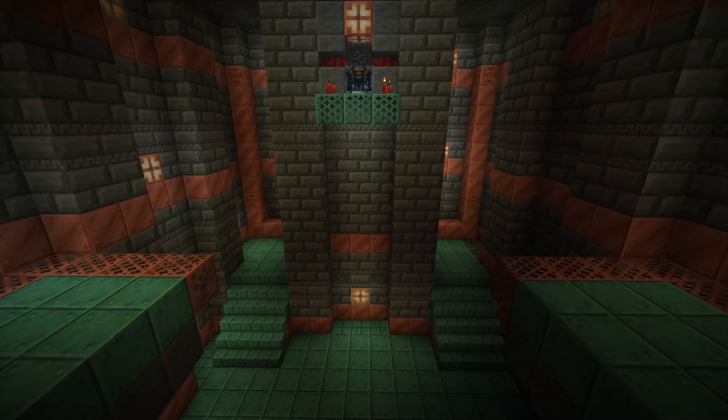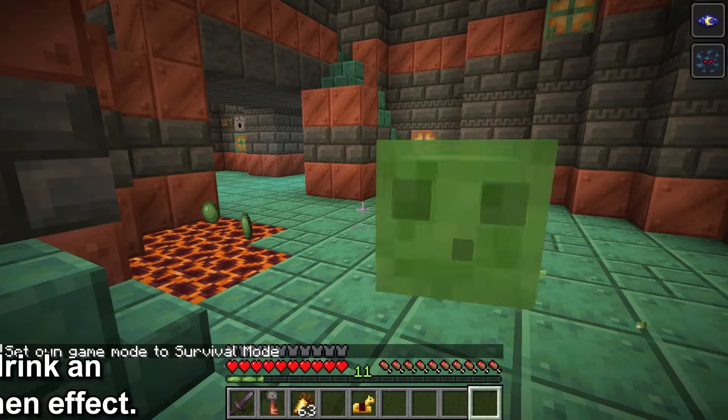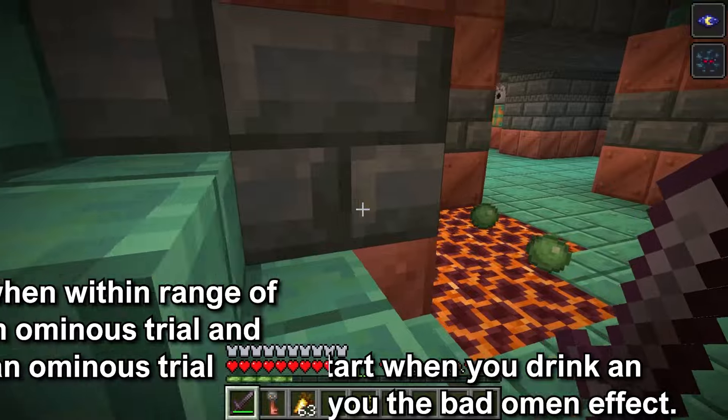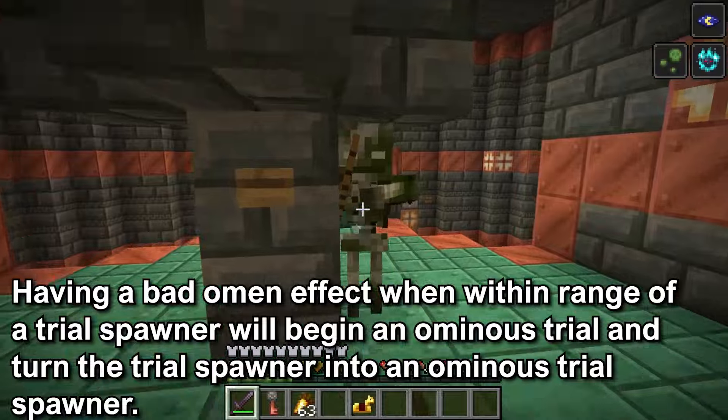If you want to know how to find the Ominous Vault, I'll have a card on the top right. To unlock the Ominous Vault, you will need to start an Ominous Trial. This is done by getting the Ominous Bottle, drinking it to get the Bad Omen effect, and triggering an Ominous Trial when you're within a 14 block range of the Trial Spawner.